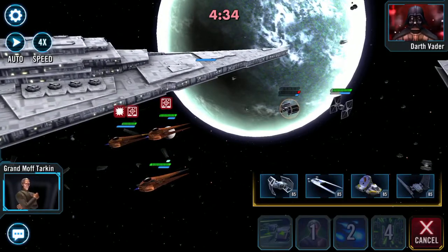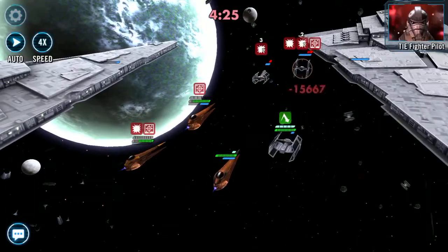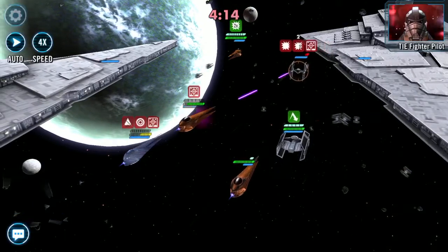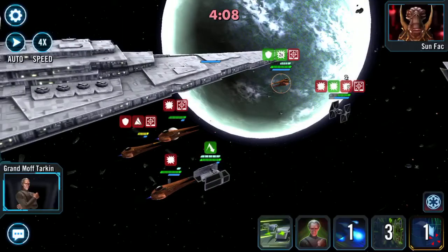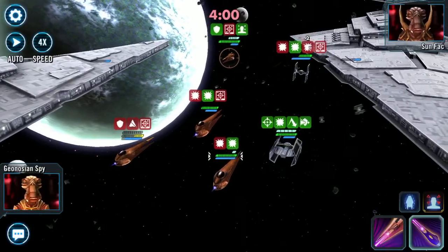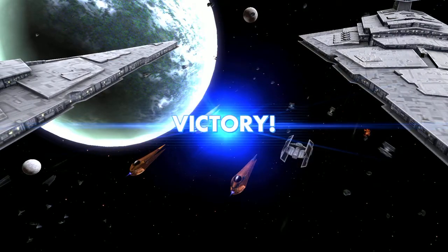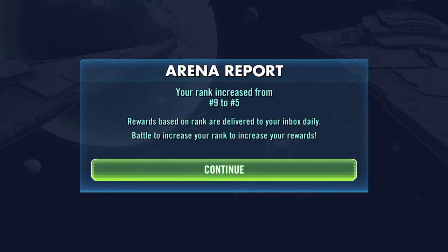Now we'll throw in TIE Advanced — oh, come on RNG, that's just no. The only decency there was the fact that their TIE Advanced just blew up. Let's have some extra attacking power. You're gone, and so are you. We're climbing — I need to put one of those bits on definitely.